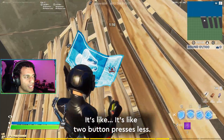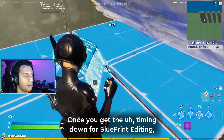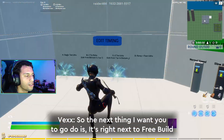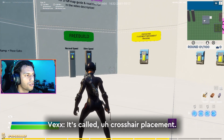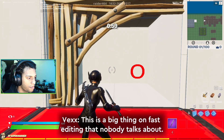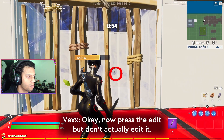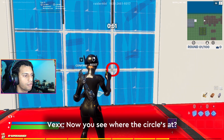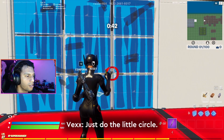It's like two button presses less. Once you get the timing down for blueprint editing, it's a lot smoother. The next thing I want you to do is right next to the equipment — it's called crosshair placement. This is a big thing in fast editing that nobody talks about. Reset the wall, press to edit but don't actually edit it. Now you see where the circle's at? Instead of making a big sweep of that edit, just do the little circle.